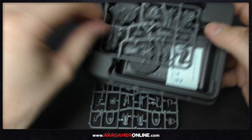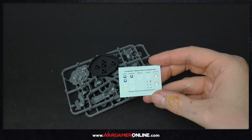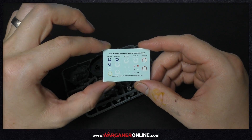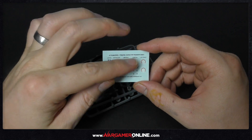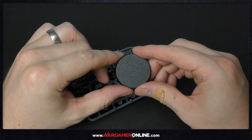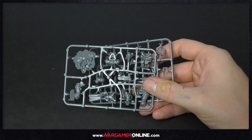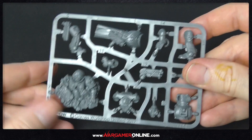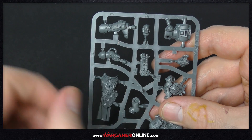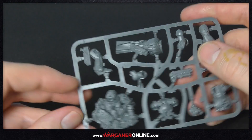Now onto the sprues. We start with the transfer sheet - this is the new Primaris character transfer sheet. There's a bunch of different symbols for captains, apothecaries, librarian, chaplain, and lieutenant. You just use whichever symbols you want and put them on your model. It's nice that they've included that. We've got a 40mm base, which is higher than the standard 32mm the rest of the marines are on. We've got two sprues because there's a sheer amount of little bits - it's quite a chunky model.